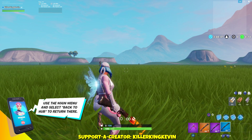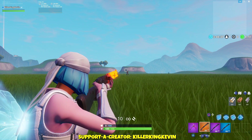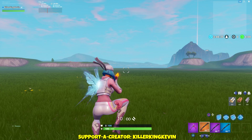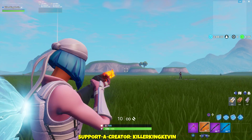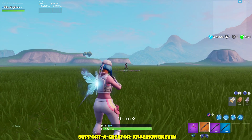So these combat shotguns, they're pretty similar to the pump, but the accuracy on these shotguns is very, very good. But that does mean that if you just randomly shoot next to a person, the pellets won't go that far — it will only go in the crosshair.